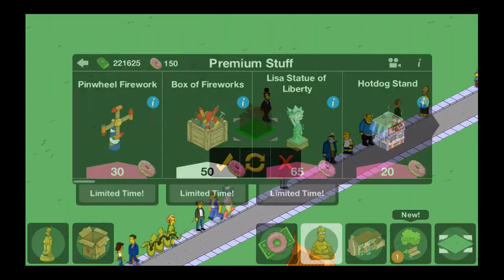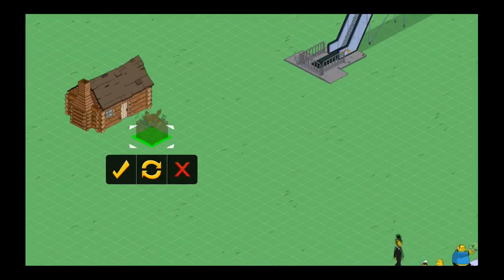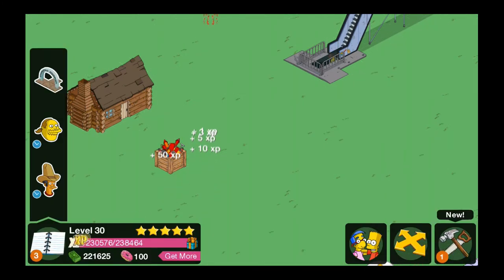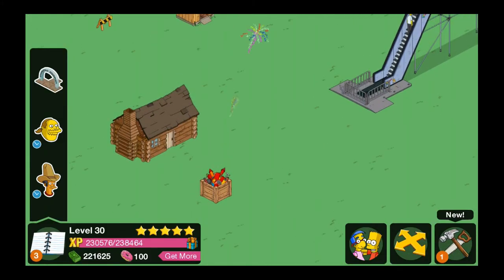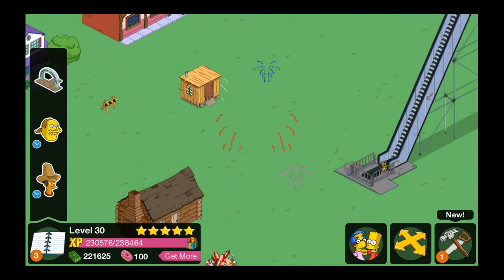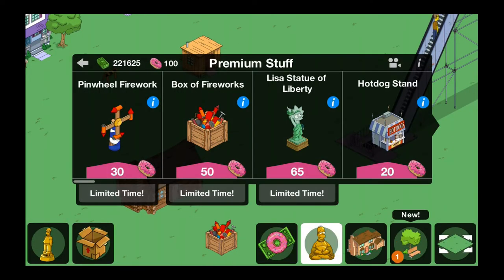However, we're going to put down the box of fireworks, which is 50 donuts, I believe. And as you can see, when you tap on it, it does shoot off fireworks, so that's really cool. So that will be a nice way to just kind of pass the time. And as you can see, there are four different colors of fireworks altogether — a really neat little item.